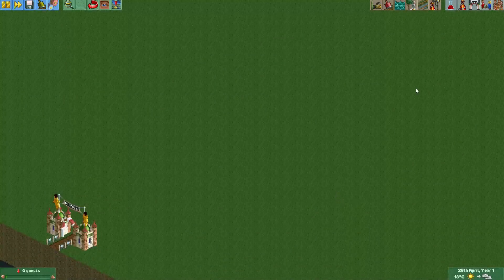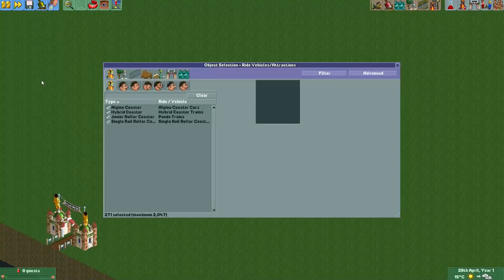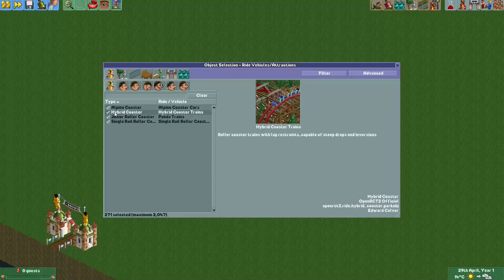Hey everyone, a new coaster type has just been added to the game in OpenRollerCoaster Tycoon 2. If you want to use it in your game, you can go to the object selection, then under filter set OpenRCT2 official, and then here you can find the Alpine coaster.